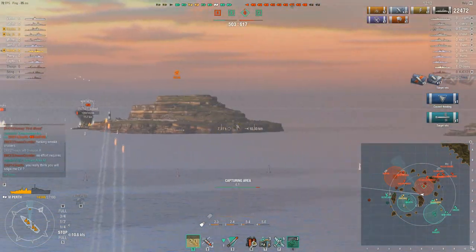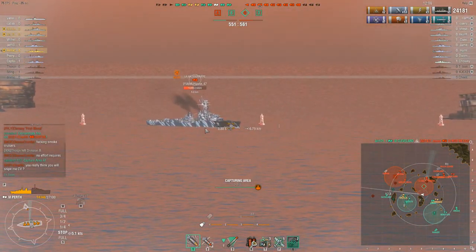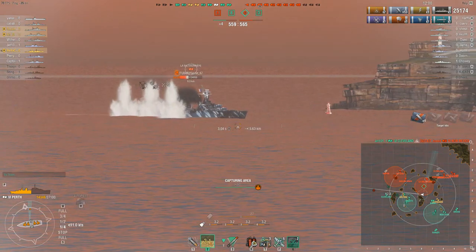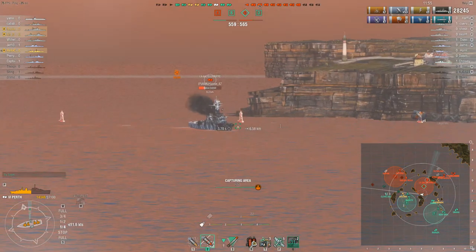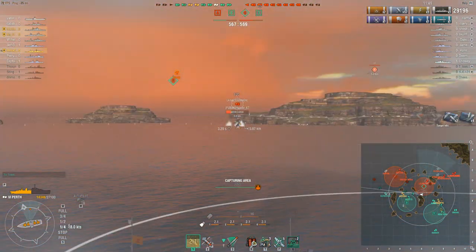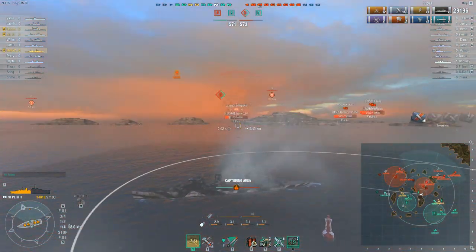Torpedo hits on the Légua who is just about to get into the cap — nice torpedoes, very good forethought. What he was trying to do was deny that push into the cap and he did it. Even if the torpedoes had missed, that would have given them something to think about at least. I would be running hydro now — turn on your hydro. Légua has nine kilometer torpedoes so it has the ability to hit you.